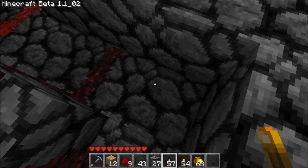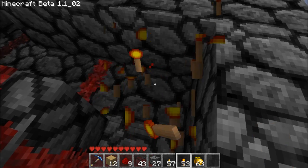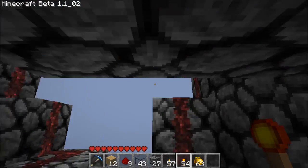To reset that, you have to come over to the reset output, place a redstone torch down, take that off, and that will reset your latch, and then the latch goes up here.